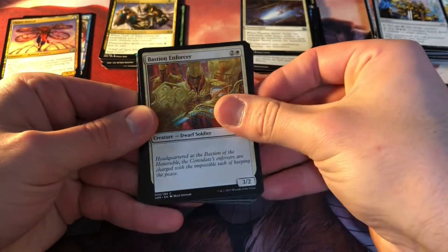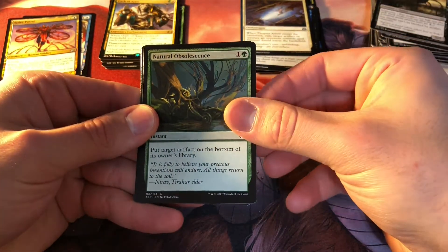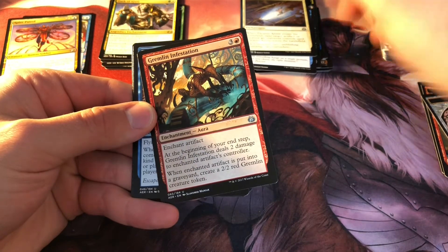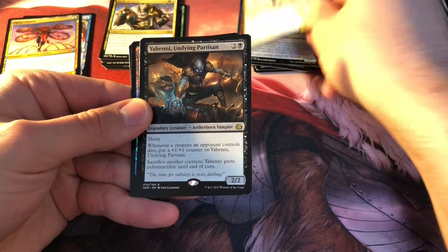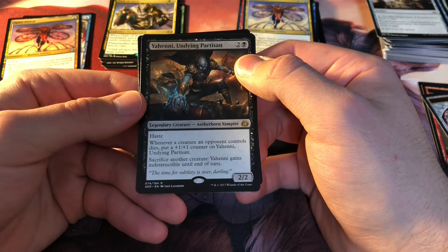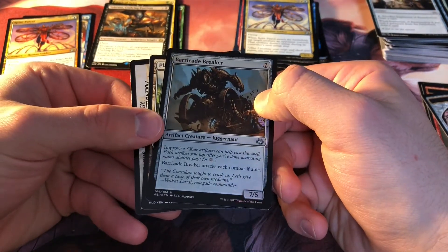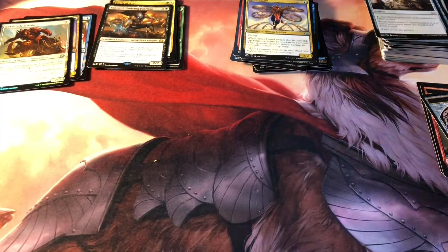Bastion Enforcer, Conviction, Aether Chaser, Fen Hauler, Natural Obsolescence, Ice Over, Watchful Automaton, Gremlin Infestation, Skyship Plunder, Spire Patrol, and Yahenni, Undying Partisan. He's actually really good — two and a black, Legendary Creature, Aetherborn Vampire, with Haste. Whenever a creature an opponent controls dies, you put a +1/+1 counter on Yahenni. Sacrificing a creature gives Yahenni indestructible until end of turn. He's fun. And then we have a Barricade Breaker foil with Improvise.